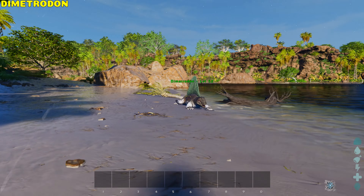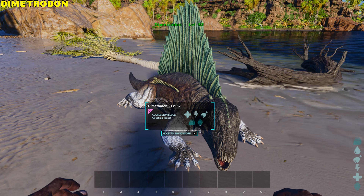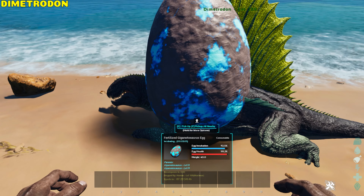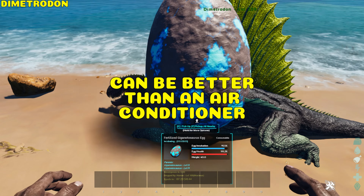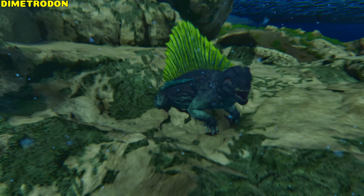Dimetrodon. Standing next to a Dimetrodon provides 90 hypothermic and hypothermic insulation, which scales with its melee stat. A high-level Dimetrodon with all levels in melee can insulate and incubate eggs better than an air conditioner. It also has no oxygen stat, so it can be used as an underwater incubator.